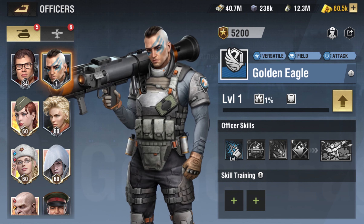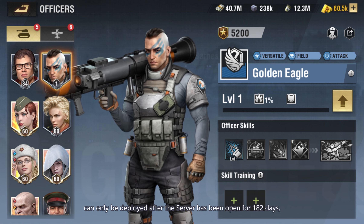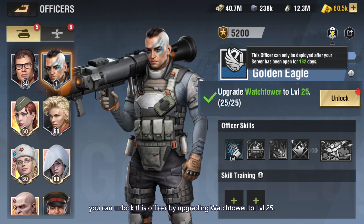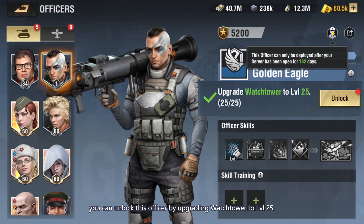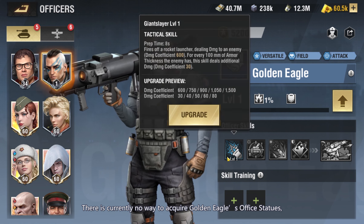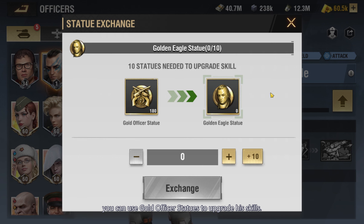Officer introduction. Golden Eagle is a field/attack/versatile officer, can only be deployed after the server has been opened for 182 days. You can unlock this officer by upgrading Watchtower to level 25. There is currently no way to acquire Golden Eagle's officer statues; you can use Gold Officer statues to upgrade his skills.